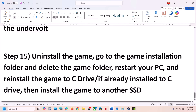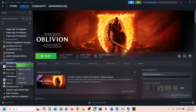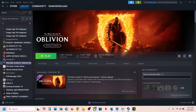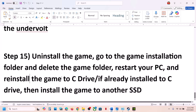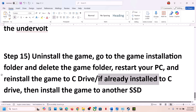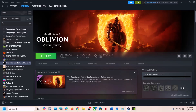The last step is to uninstall and reinstall the game to a different drive. Right-click the game, select Manage, then Uninstall. After uninstalling, go to the game installation folder and delete the remaining folder. If the game was on D, E, or an external drive, try installing it to the C drive. If it was already on C, try installing it to another SSD. One of the steps shown in this video should help you run the game successfully. Thank you for watching — please like and subscribe.